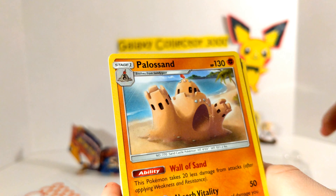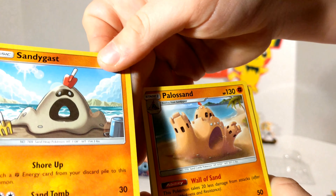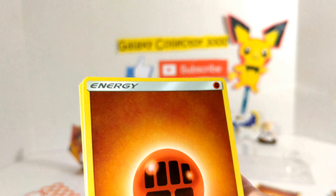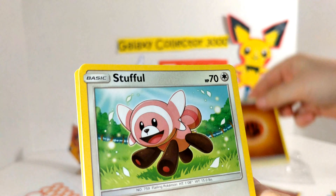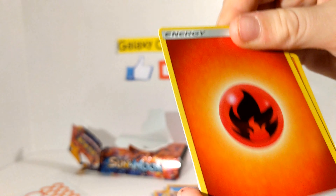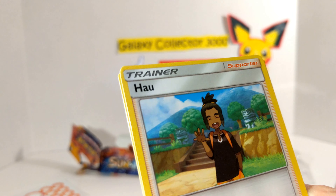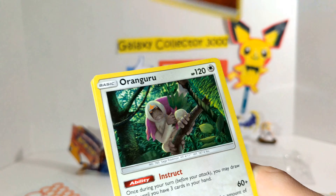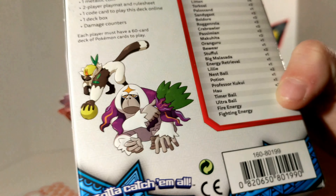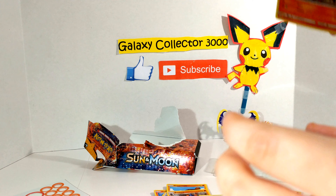Sandygast is another Sun and Moon card. Palossand is another Sun and Moon card. Look at this — this little sand pile evolves into a sand castle. That's funny! Smash Energy. Another Stufful. Crabrawler. Fire Energy. Torcat. A Passimian. Jangmo-o. Smash Energy. An Oranguru, which was the other one on the deck box. A Litten. And that is all.